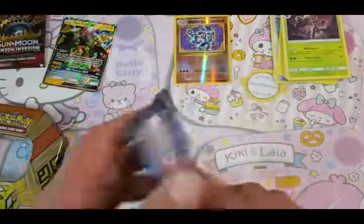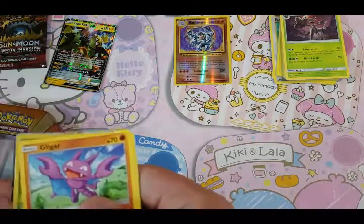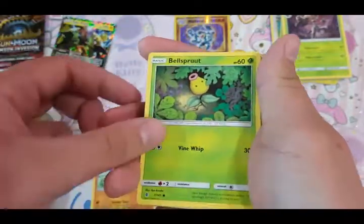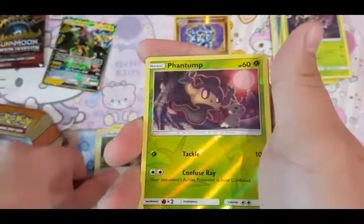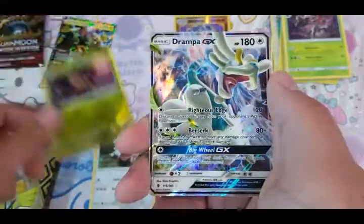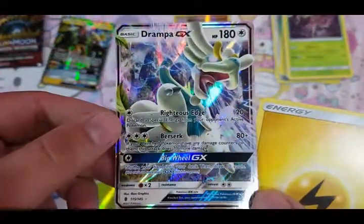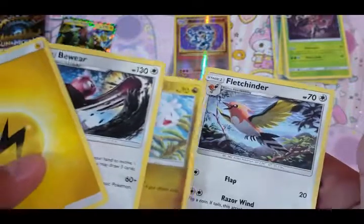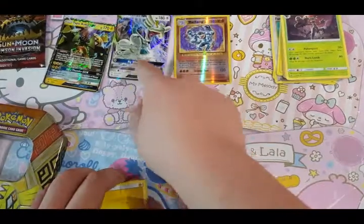Last pack — hope to get some last-pack magic. Bellsprout, Cottonee, Alolan Sandshrew, Shuffle Phantom. I didn't do the card trick, so it's a Drampa GX. Okay, it's nice. Bewear, Glalie, Fletchinder. I never did the card trick for this pack.